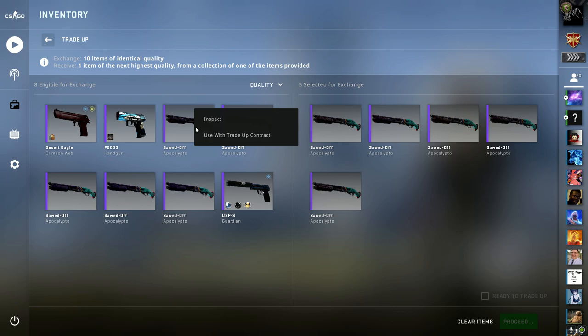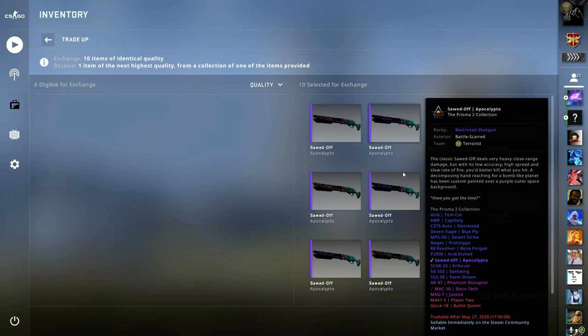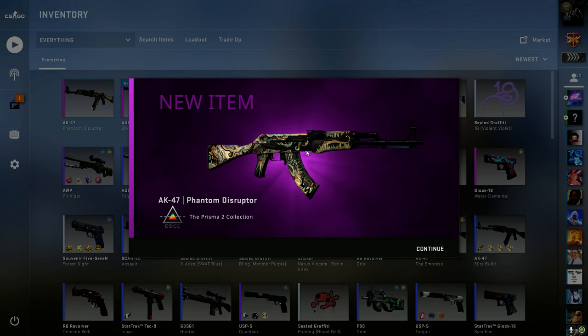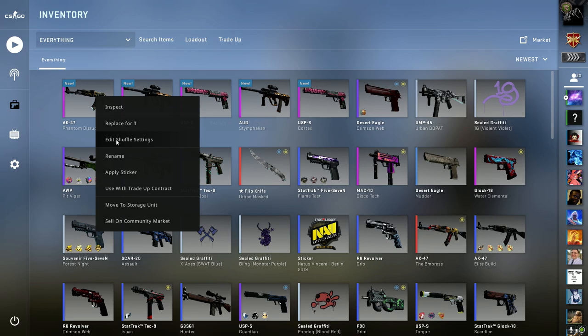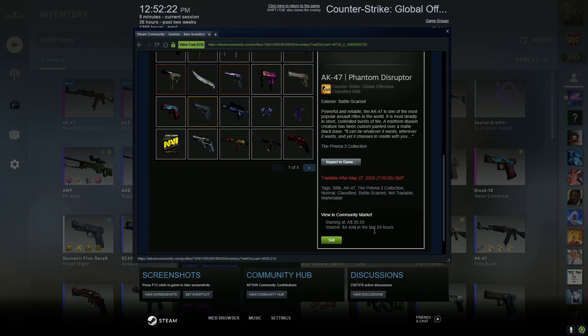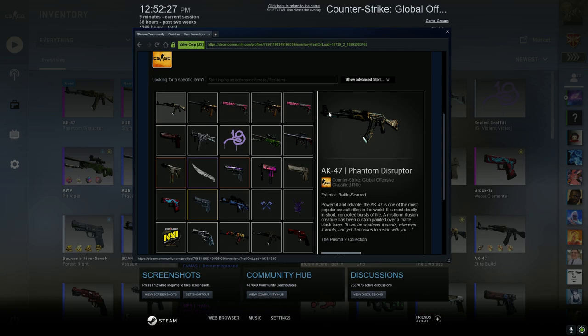If I get the AK again that's just going to be an immense amount of money. This one's thirteen dollars - I'm pretty excited about this one. Oh! Is that field-tested? Oh it's battle-scarred - oh my god! I've just made bank with all of these. On the community market that's around twenty bucks, so I spent thirteen dollars and that's just a lot more profit. Oh man, I'm so glad this worked out.